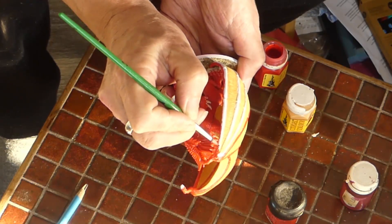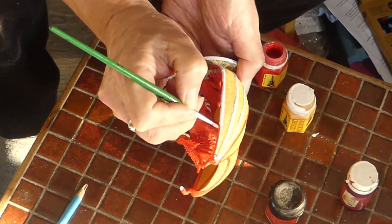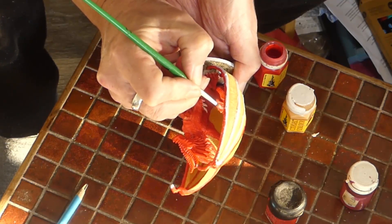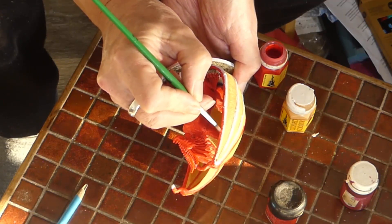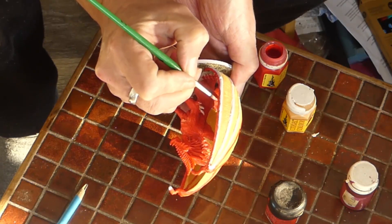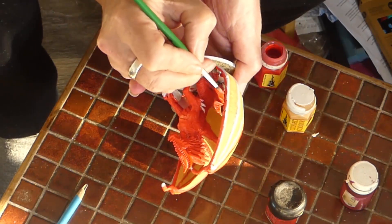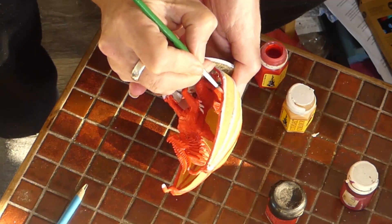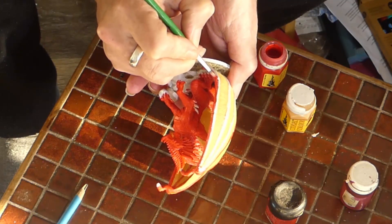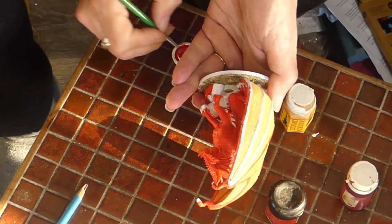One thing I will say with this miniature — because the wings are furled around giving that frame effect, they cup the miniature and it does make it really difficult to get on the insides. So just be patient, don't lose your mind with it, allow yourself plenty of time, take breaks, and it will be worth it. This is a gorgeous miniature. That stance gives it a very regal, very imposing look.